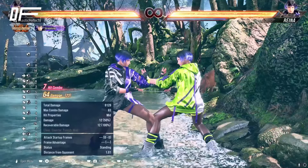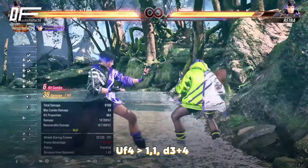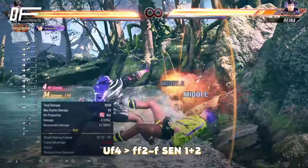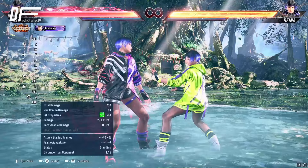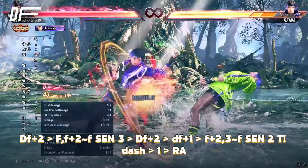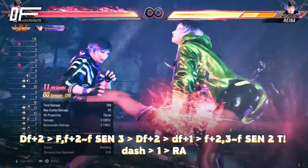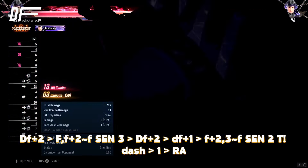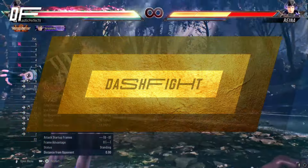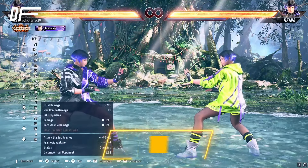For all combos she has a lot of variety — personal preference, but these are some of my personal go-to's: first with tornado, and now without tornado — pay attention to what comes after up-forward four. If you're in rage, your combo after tornado uses jab into rage art, and it looks something like this.